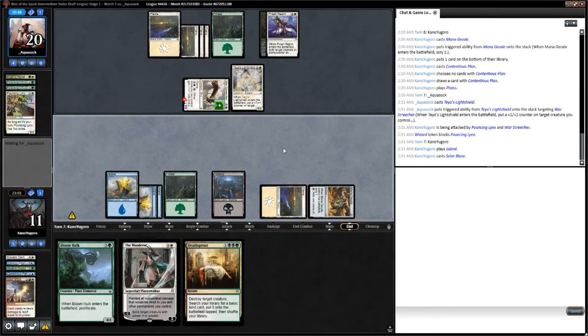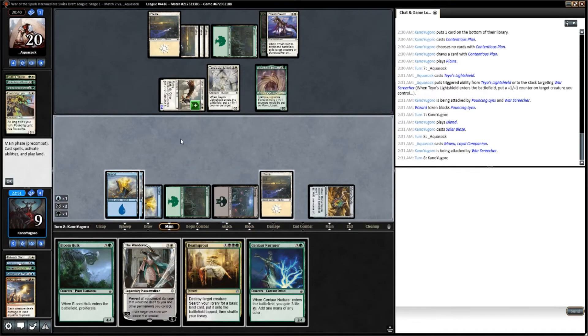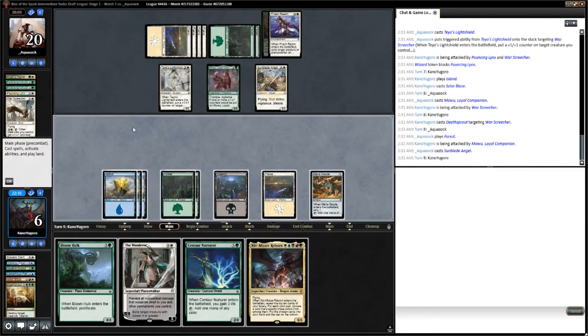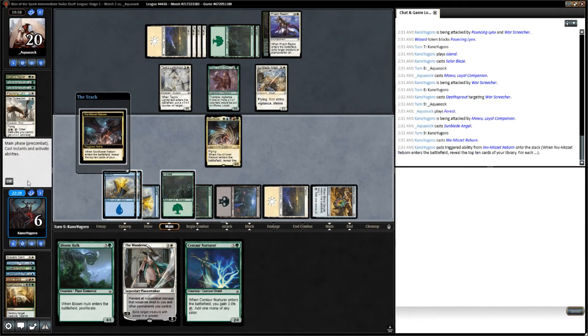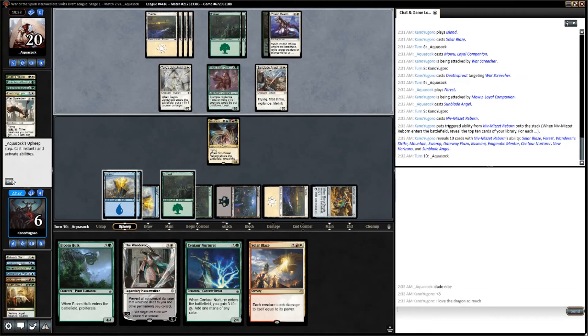We pass and our opponent plays Mowu, the Goodest Boy. We untap and Deathsprout the flyer, as the Wanderer should be able to handle Mowu as long as he gets a counter on him — which, since that's what Mowu is designed to do, we expect to happen. Our opponent gets in with the Goodest Boy and casts a 3/3 Flying First Strike Angel. We untap, draw, and play Niv-Mizzet, drawing our other Solar Blaze. Things are looking really good for us. Our opponent untaps and passes.